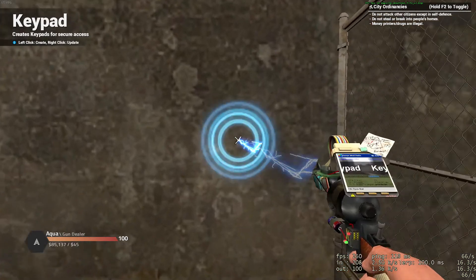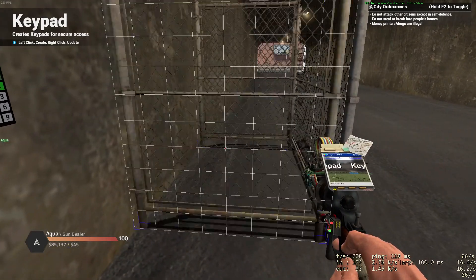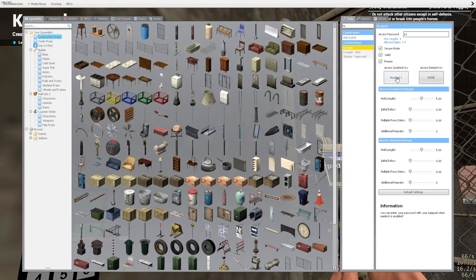We will want to find our first keypad. We'll make sure it's set to numpad 1 — this is also our numpad 1 door. As you can see, you can hear me pressing it and it works. This is also set to numpad 1, with access granted and access denied.